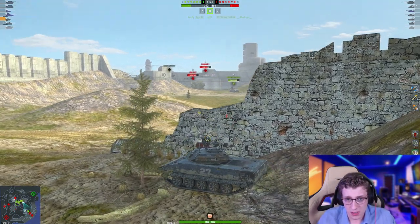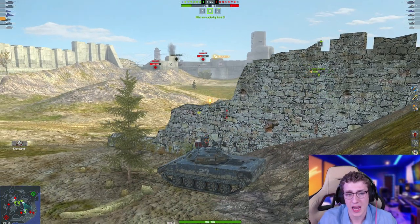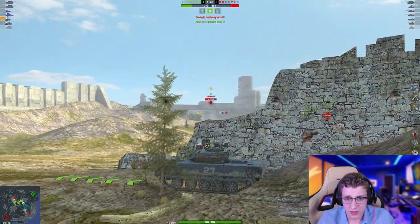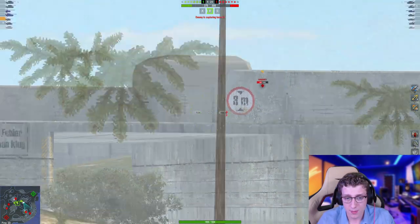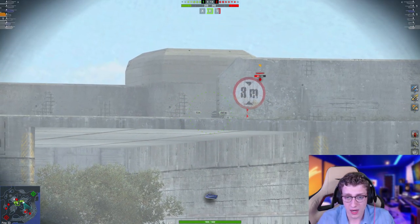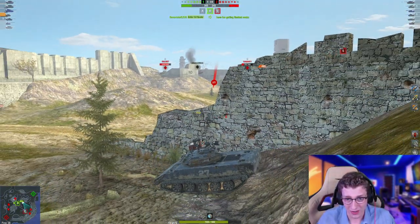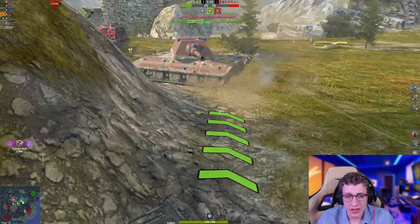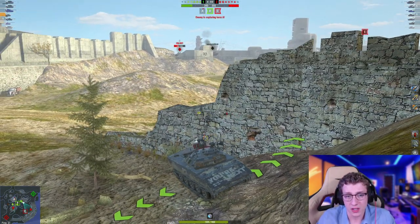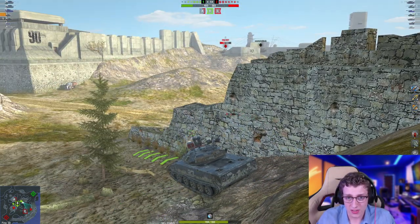We can now see that my teammate is being rushed by the Leopard and 907. I'm going to aim at the Leopard — I'm not going to shoot HE because it's a risky shot from this angle, but we are able to penetrate that Leopard and get a nice shot in. Let's reload and see if we can get another shell in. I load a heat shell and we got the 907 off to the side — there you go, another 400 damage shot. Our E100 was also able to bonk that 907.